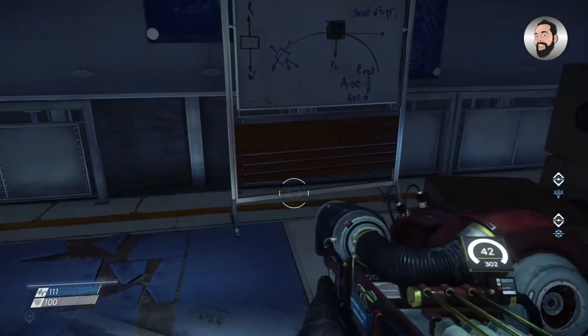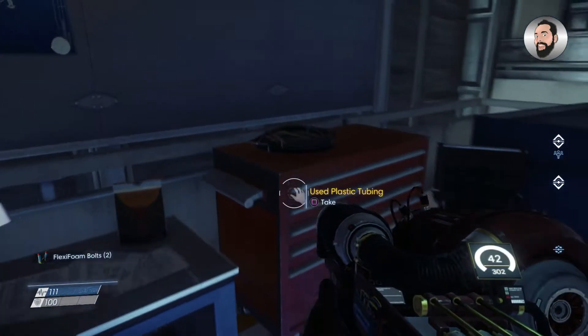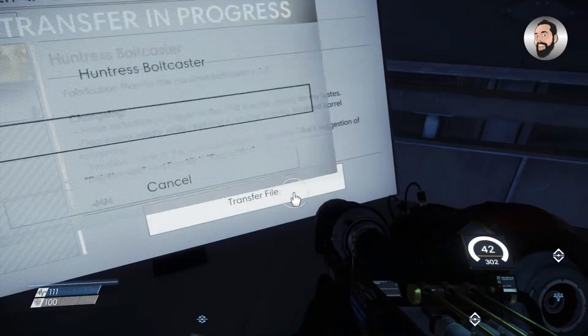You've also got a few other collectible items in this area. There are some various crafting materials and also a PC over here, which does have some fabrication plans on it as well that you're going to download.